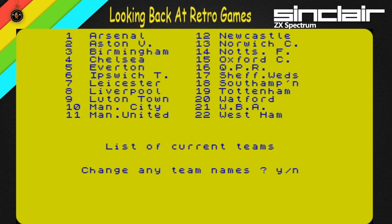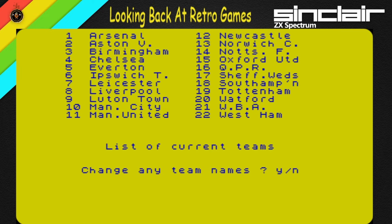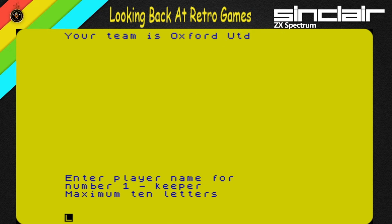So here's the current team — we can change any team names. Obviously we're going to change one, because Oxford City is not called Oxford City, they were called Oxford United. It's a Spectrum keyboard so it's a bit fiddly, but we can put 'UTD' in. There we go. Now enter the team which will follow — we'll go with 15 then. Before fielding the team, this is how they will line up — one to five in defence. It's a 4-3-3 formation. The team is Oxford United.